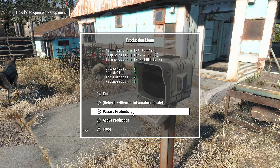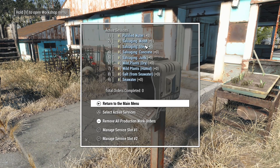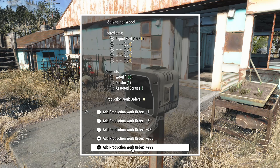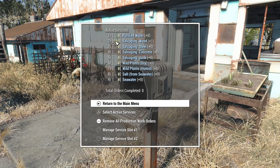What we are looking at is active production. I believe they come under - yes, here we are. So you can see here I haven't got a water purifier. We can salvage wood, steel, or concrete. Active service is level two, so if we scroll to slot two, it's going to take - each production run will take one liquid fuel. It will produce one hundred wood, one plastic, one assorted scrap - so it's useful for that. And if I went and clicked 999, that is going to basically work forever.